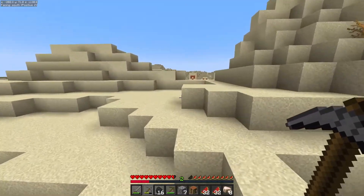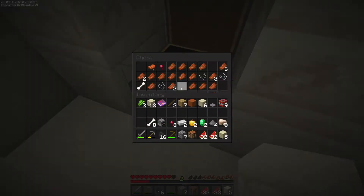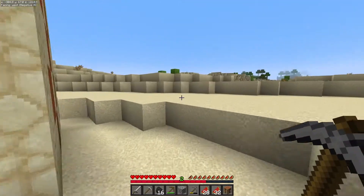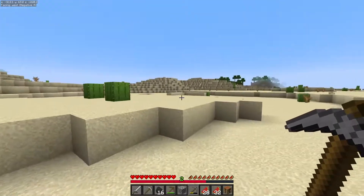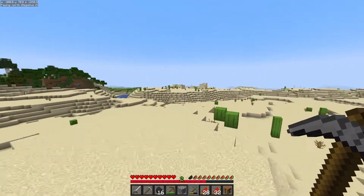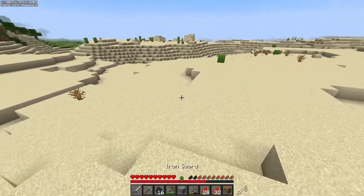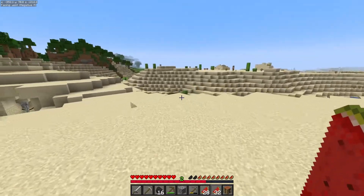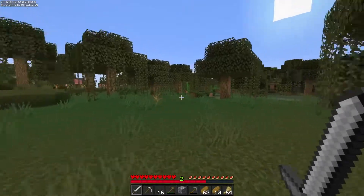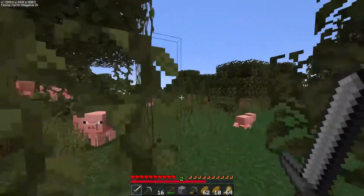Desert pyramid! We can use this. Alright, we need to go find a village. There's one right here. Still got villagers and stuff, so we'll be good. Let's go get some beds and see what else we can find from these guys. I think when I was up on that hilltop there's a ruined portal over here somewhere. Let's see if we can find it. There it is — we're gonna use this.